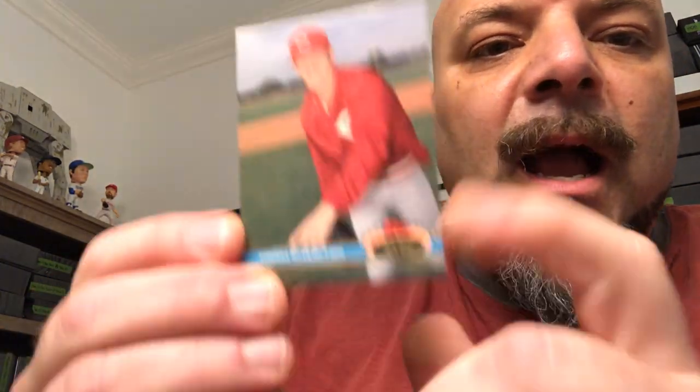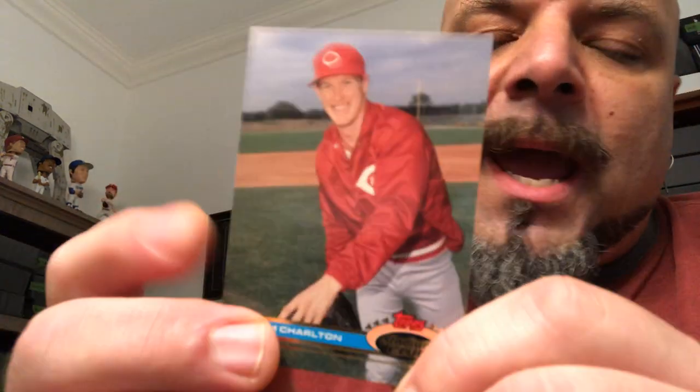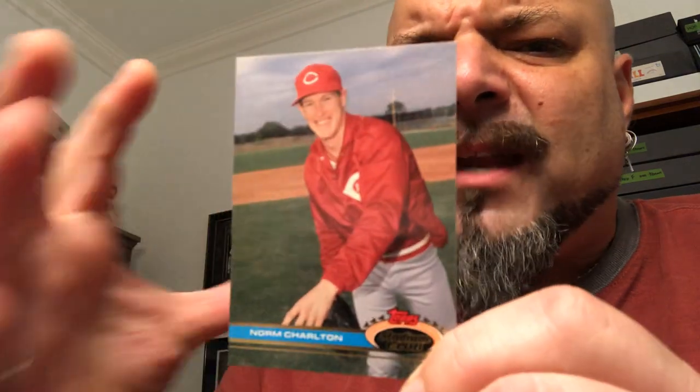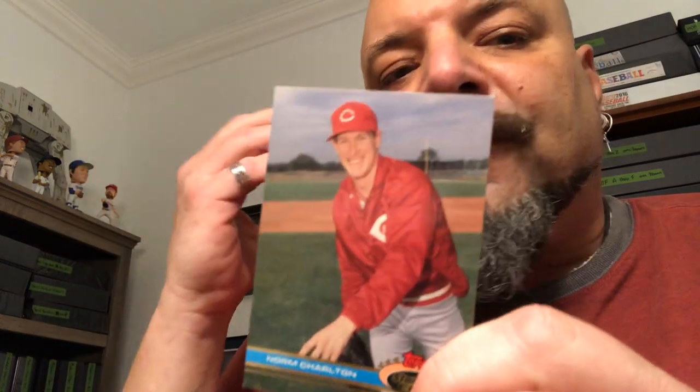Norm Charlton — this is going to go in my set because I'm building the 91 Stadium Club, which is the first year for Stadium Club. Another one of my side projects is putting together first-year sets: Fleer Ultra, Leaf, all the sets — first-year sets I'm trying to collect. So that'll go in that pile, that's a keeper.